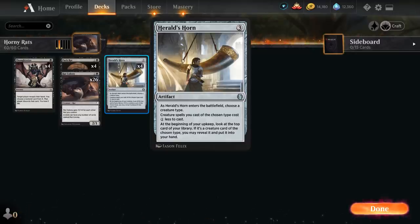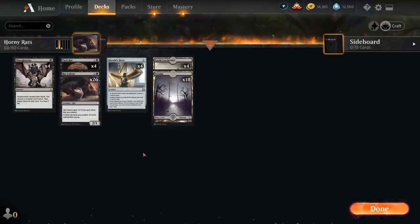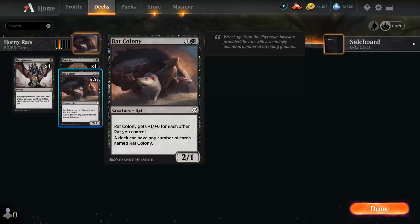Herald's Horn is a three-mana artifact. As it enters the battlefield we have to choose a creature type, which is going to be Rat. Creature spells of the chosen type cost one less to cast, and at the beginning of our upkeep we can look at the top card of our library. If it's a creature card of the chosen type we can reveal it and put it into our hand. A whopping 30 rats are featured in this deck, so we've got a pretty good chance of revealing a rat and putting it into our hand, with 26 copies of Rat Colony.